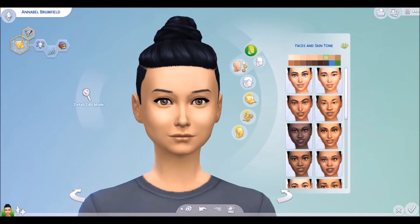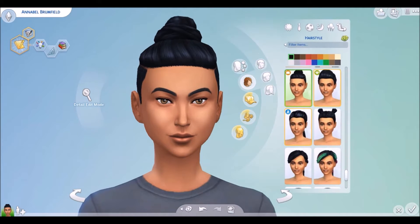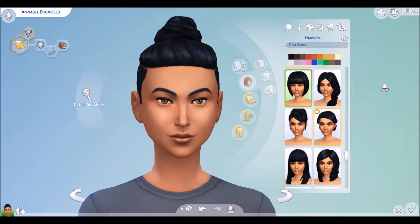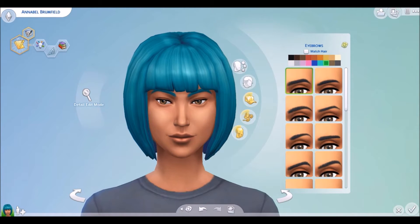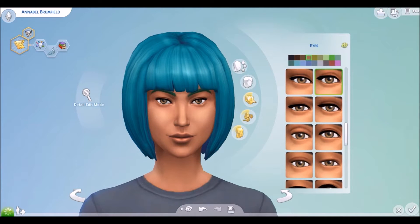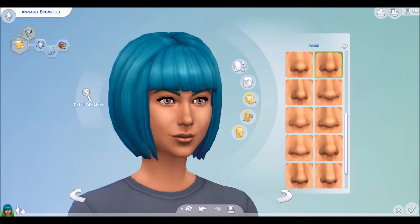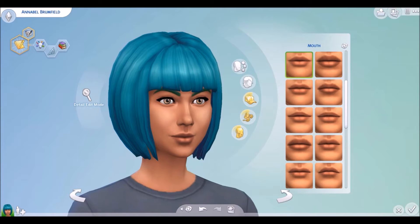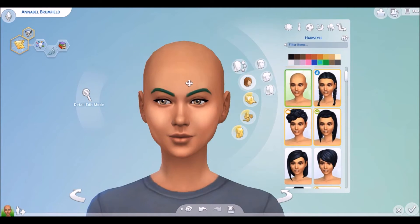So I'm gonna start by doing her face and I'm gonna randomize it a couple times. The first time I did this challenge I actually got a pretty good-looking Sim. Now I'm gonna do her hair, and then the eyes, and then the nose — I use this nose a lot, like seriously — and then the lips and her cheeks. Oh, I forgot to do her face first, so I'm gonna have to delete the hair quickly so I can do her face.